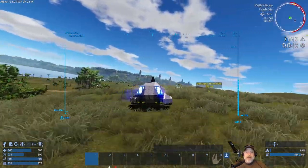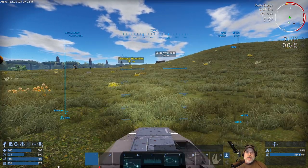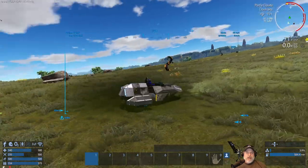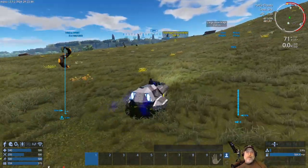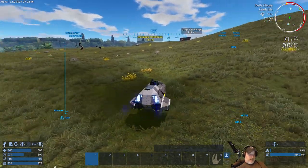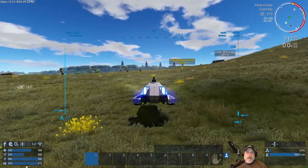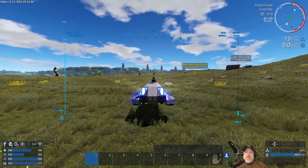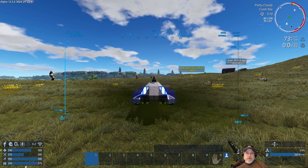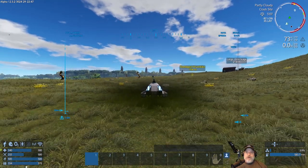Let's get into our hover vessel. Everything I'm going to show you also applies to small vessels and capital ships. We learned the V key switches between first person and third person, and the Left Alt key takes you into camera view mode where you can pivot around. But one thing I didn't tell you is how you can also change your camera height and distance. To change the distance, you hold the Left Alt key and use the mouse wheel to zoom in or out.